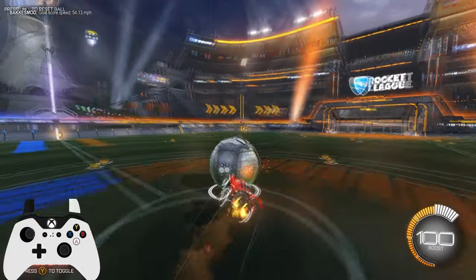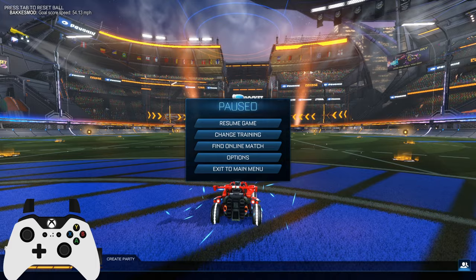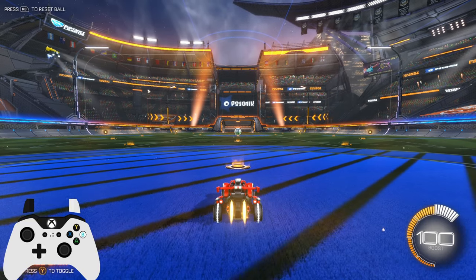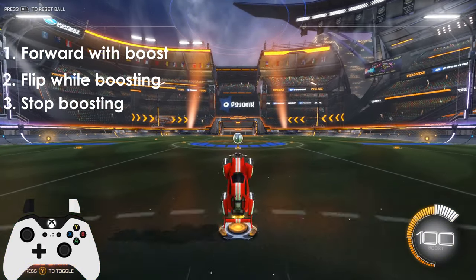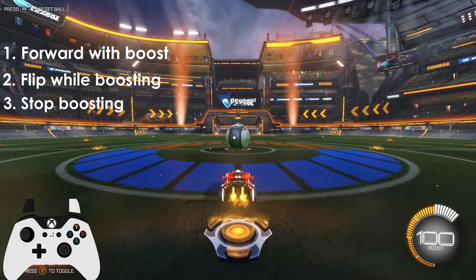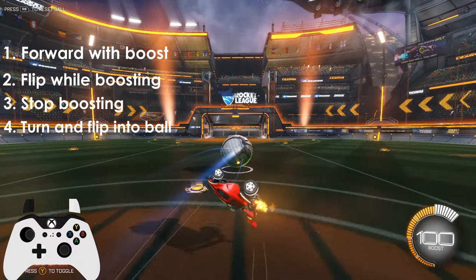Basically, all you have to do is flip forward while feathering boost, and then flip into the ball. I'll break it down in slow-mo. I start my kickoff from this position and use a little bit of boost to move forward. Then I flip while holding that boost to keep a little bit of momentum. Then I just drive forward while conserving boost so I have a little bit left over, turn, and flip into the ball.